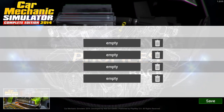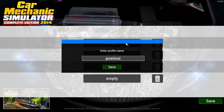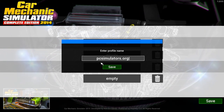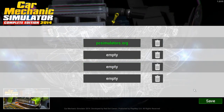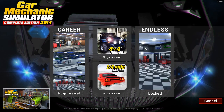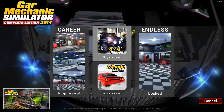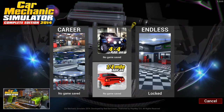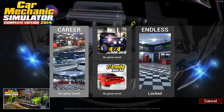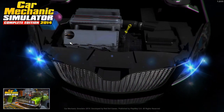We've got three more options. We need to create a profile, so let's create a profile. Now we can click on Play. We've got an add-on, a 4x4 add-on, no game saved, a quarter mile add-on, and Endless which is locked. I don't quite know what Endless does. Let's click on Career Mode.